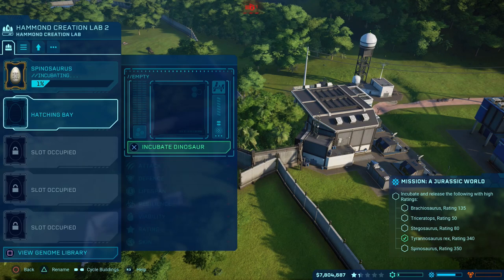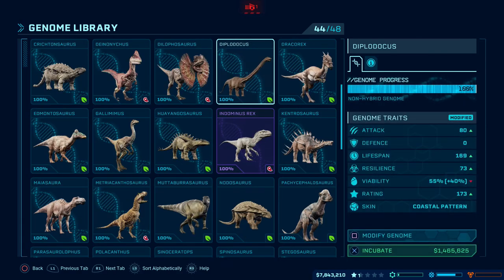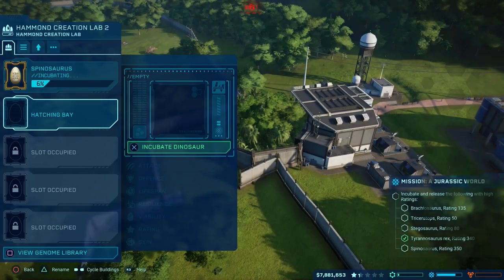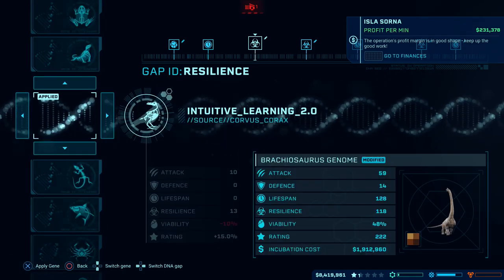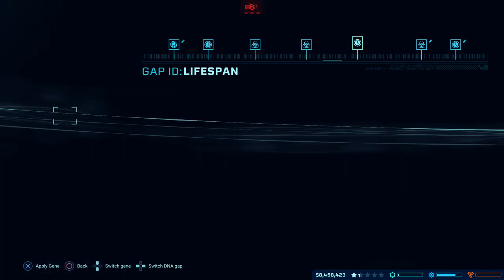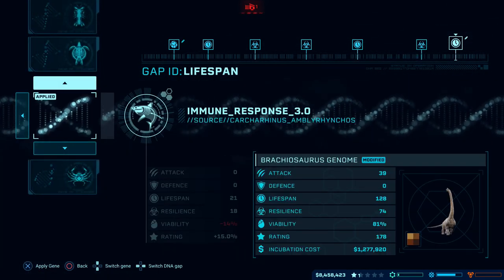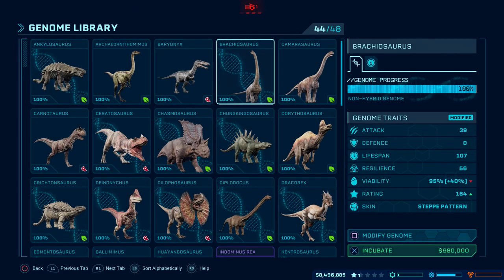Which is also going to be going in the same pen — it's a Brachiosaurus. We need a rating of 135. Fortunately, you don't need to keep these dinosaurs around for too long, which is why I'm just happy to stick them all in the same pen here. Because once the mission's complete, we can get rid of them. 135 — we should just be okay to go ahead with this. I'm just going to reduce some of the costs here since I haven't got a huge amount of money to work with. We can afford to bring some of these back to null gene to save some Dosharune. 178. Brought the incubation cost down to under a mil now, and yet the rating is still perfectly sufficient.